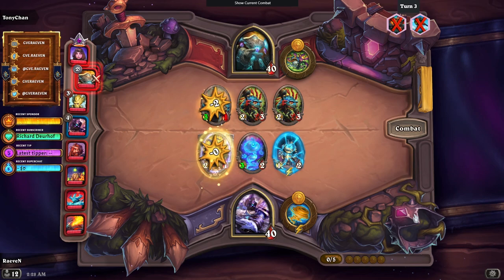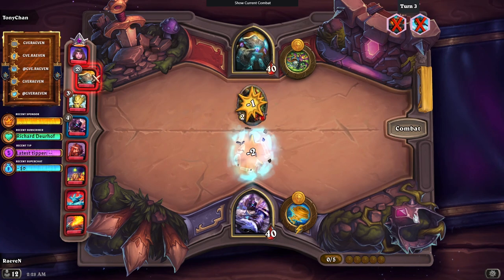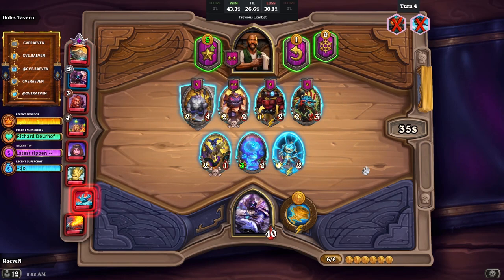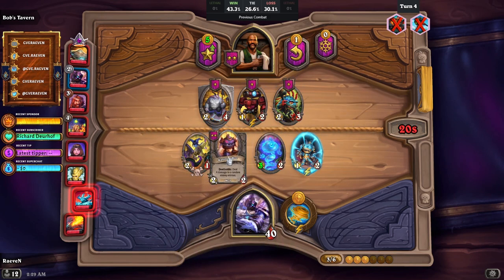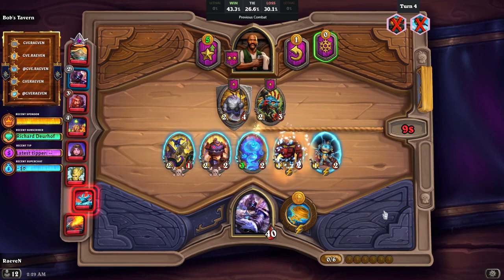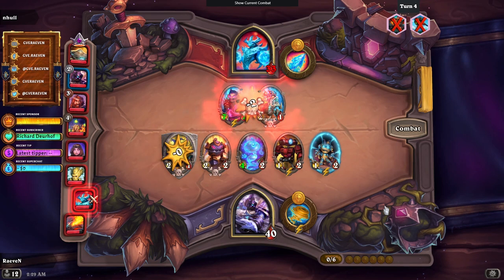Most of these minions have three health. Nice, it's a draw — I was expecting to lose because of the extra one health. I don't like the rolls; most of them are one-star even though we're already at tavern two. At least we have the selfless hero and the kaboom bot, so once we get the macaw we have the two components. For now maybe I'll go for the micro machine because it is a growing minion. Ooh, a big weaver!